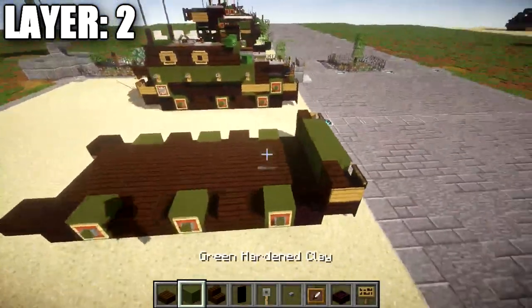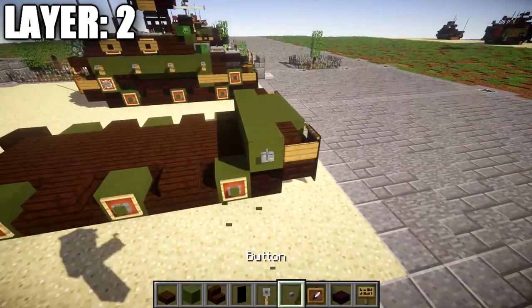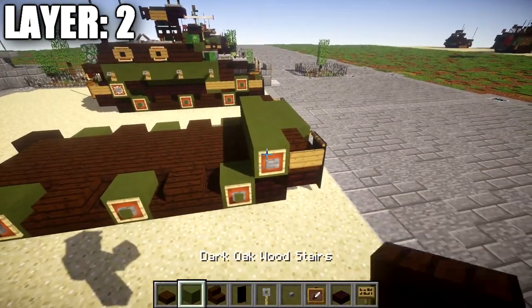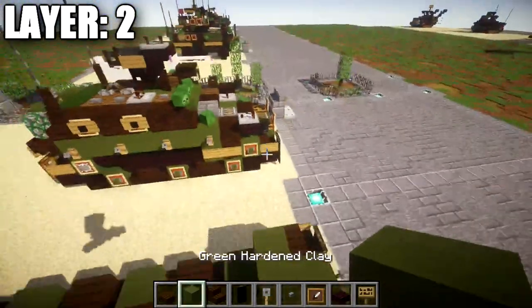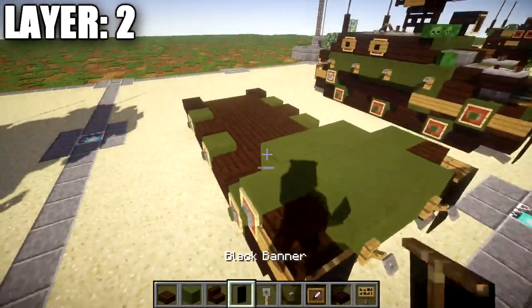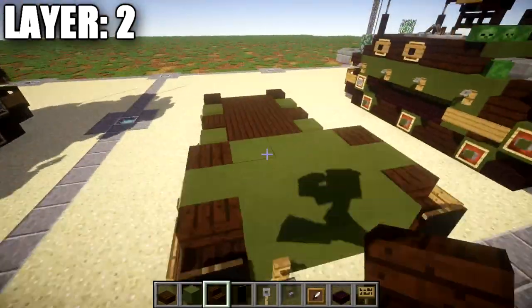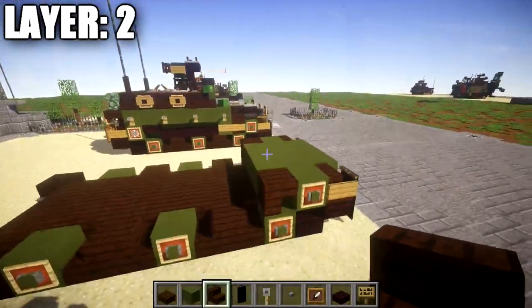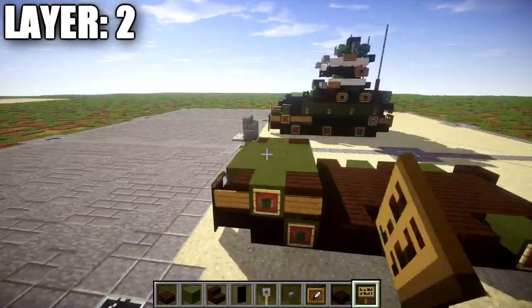Once that's done, take your green stained clay blocks and place down a row of five all the way across, followed by a stone button on the sides and an item frame with a green stained clay block in it — same thing on the other side. Once done, place down a row of three green stained clay, then a dark oak wood upside-down stair on both sides, and a sign on the side of that stair on both sides.